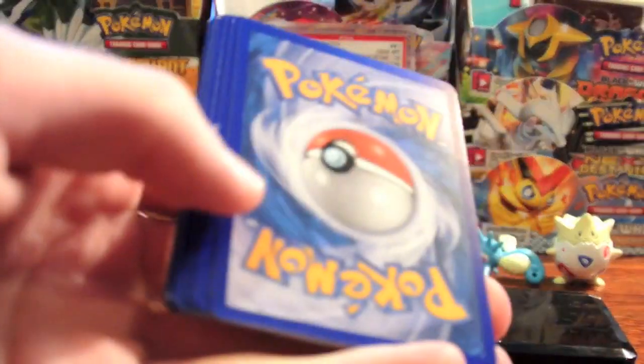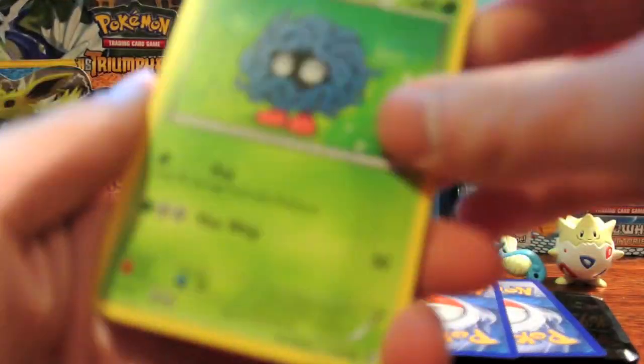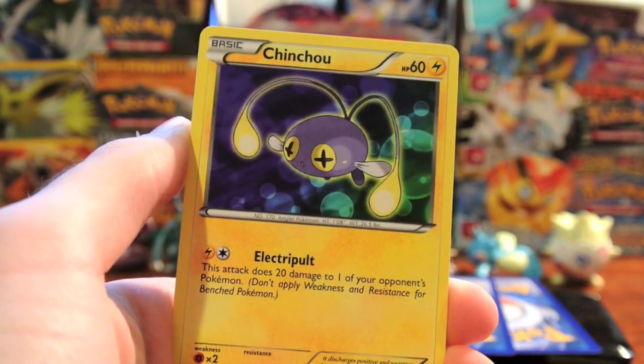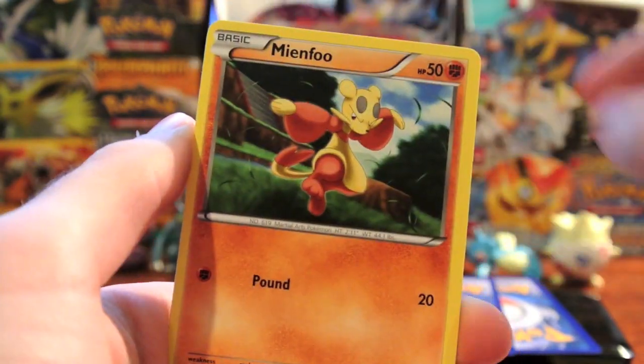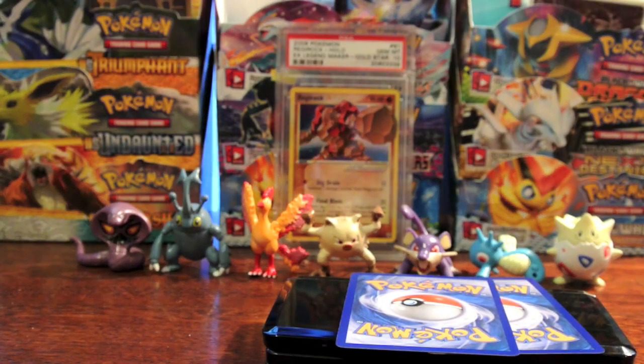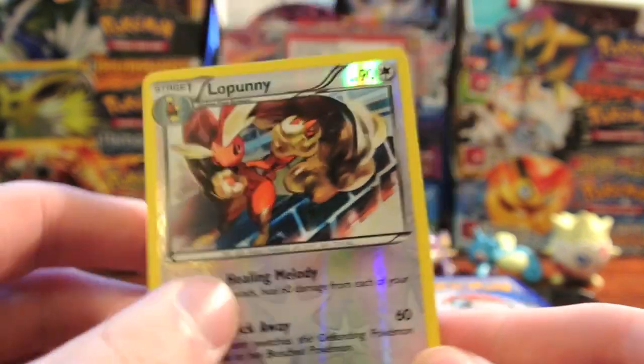Now we have a White Kyurem pack. Tangela, Spoink, Pokeball, Chinchou, Marill, Mienfoo, Skarmory, and Aspertia City Gym. The Reverse is a Gloom, which is an Uncommon.